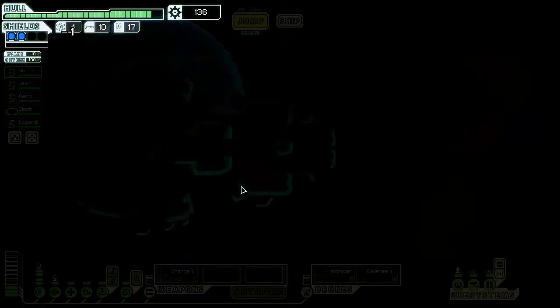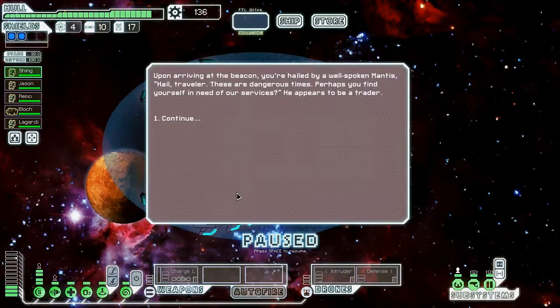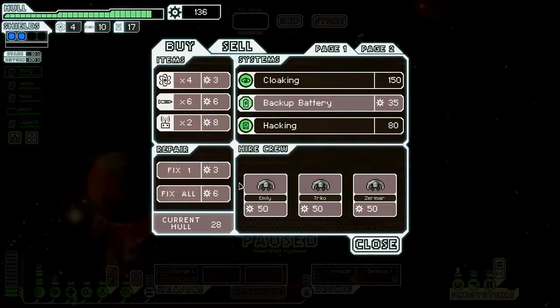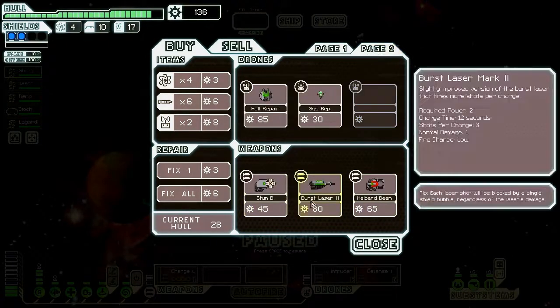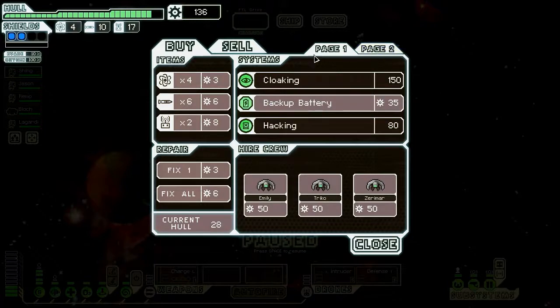Having a pretty decent run. I really enjoy this ship, especially when you find all these great crew members that are anti-species. Super NGs — might consider getting one. Although the burst laser mark 2 is very tempting. And the hull repair drone — holy crap, that's an excellent thing to have. But first things first, let's go ahead and get the fuel.